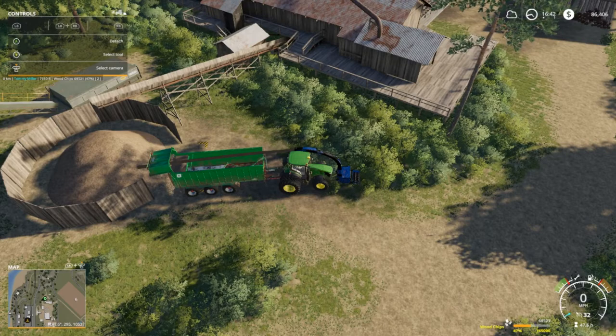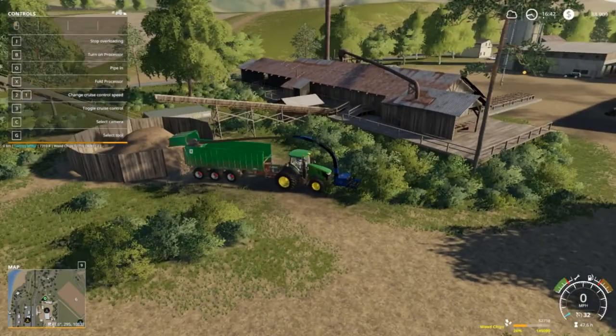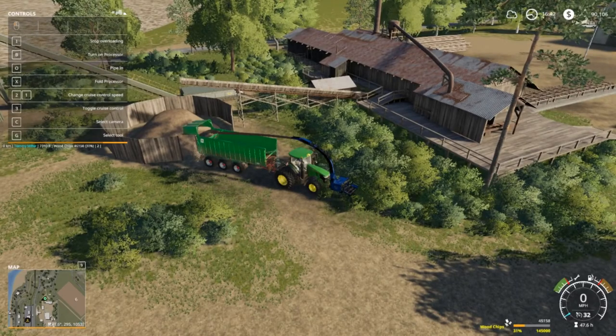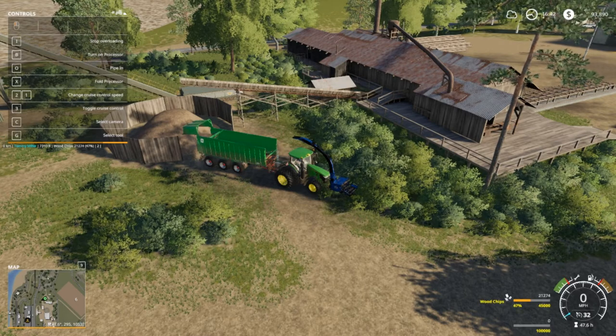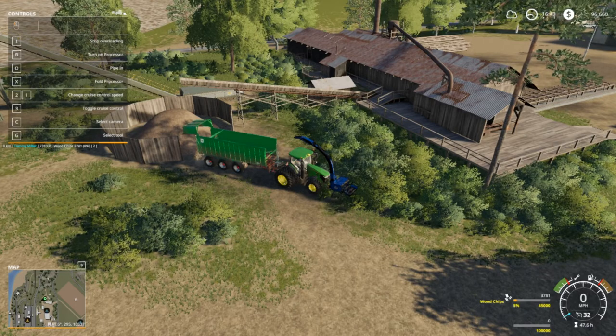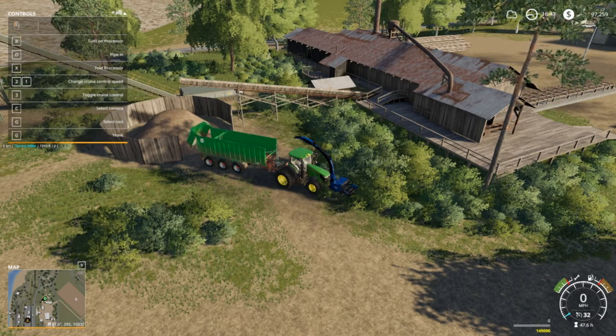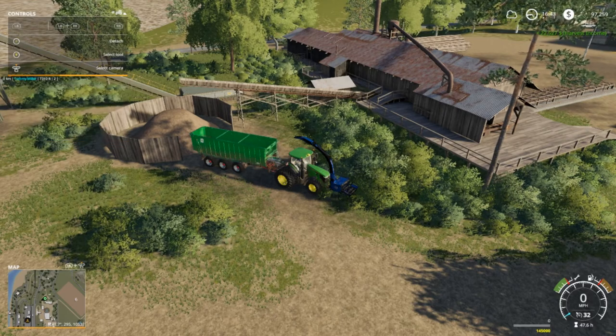I wish I could get my mouse pointer on screen but if you look right there underneath the control section, you'll see my name at the very bottom - Tommy Miller in the 7310R - unloading wood chips. You can see the percentage of stuff - that's the Vehicle Inspector. Before it was called Inspector Mod, but this is a beta version of it. I gotta go back and find that YouTube channel because I want to change a few things around.